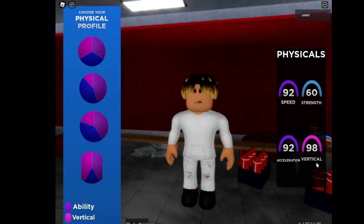As you see, you get 98 vertical and 92 speed. The other ones — I would do strength, but you won't be able to get good contacts. Strength is for contacts, but it won't work.